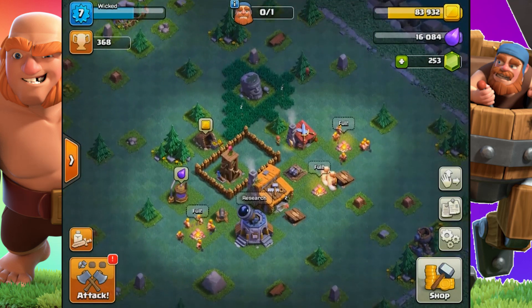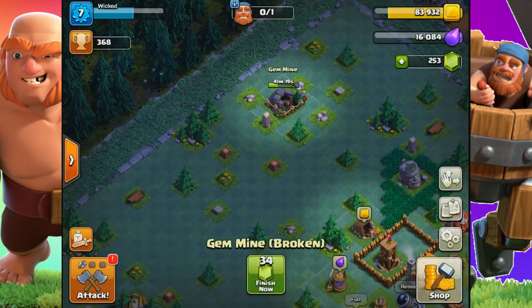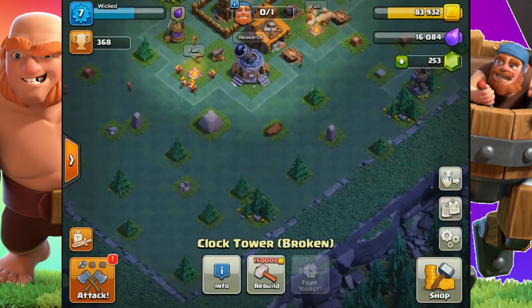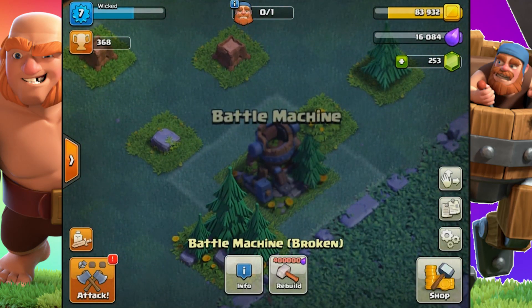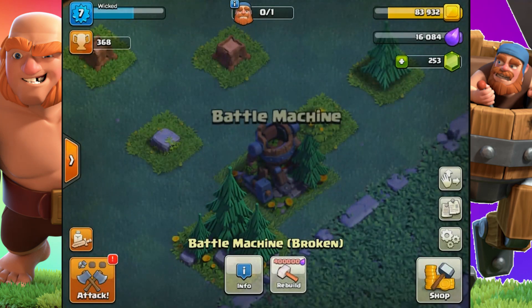So how do you get the new hero? If you go around the new builder base map you will see some ruin type structures — the gem mine, the clock tower — and if you go to the other side you'll see a broken down structure called the Battle Machine. When you try to rebuild it, a message will pop up explaining what it is, and if you try to rebuild it, the elixir cost is there but it won't let you unless you have Builder Hall 5.